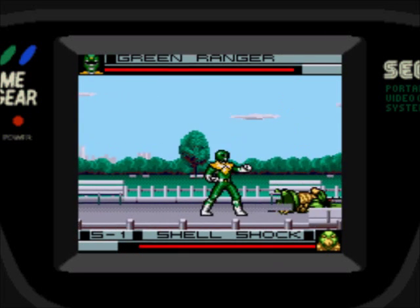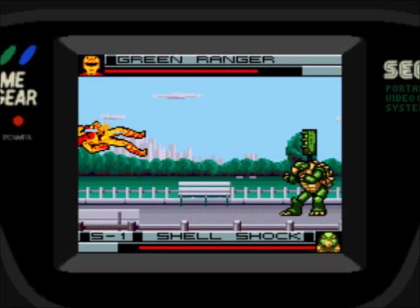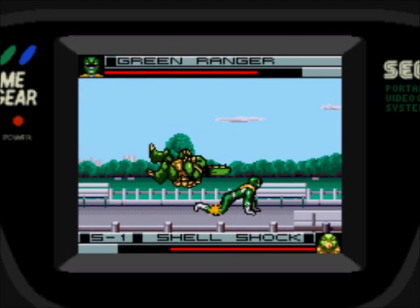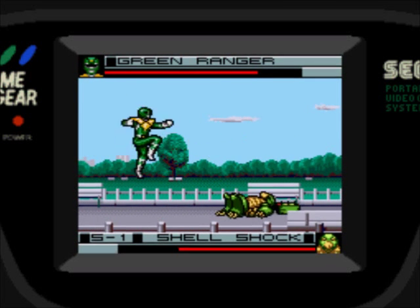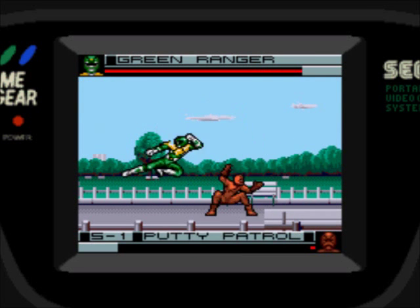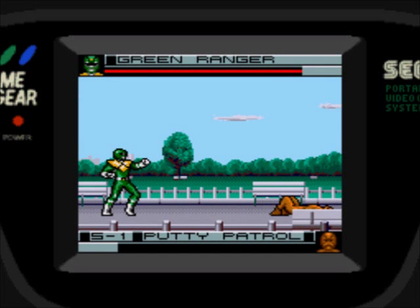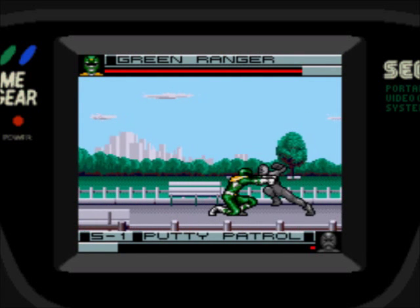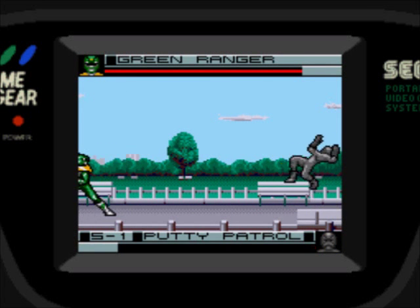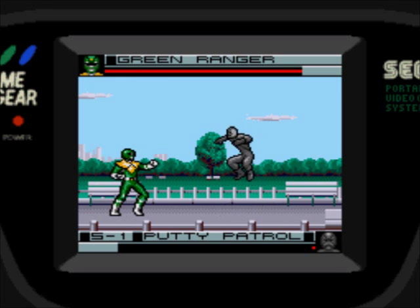Quarter circle 1 is the evil Hadouken that he gets to keep for whatever reason. Quarter circle 2 is that weird crotch lunge throw thing, and both is a little combo with his Dragon Dagger. I'll just throw Hadoukens at the Putties. See how Tommy's got a really nice projectile — he's a fucking cheap bastard. The enemies are throwing Hadoukens back, and they're wising up against blocking.